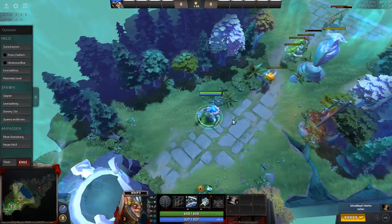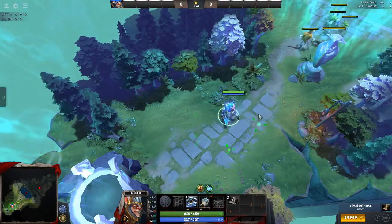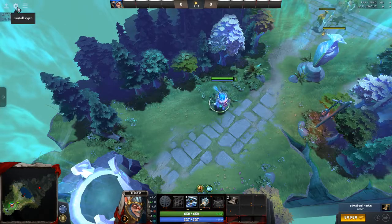If I press W now I will select the next unit in my control group. Right now I only have one Meepo so I can only select him, but you can see it switches something.